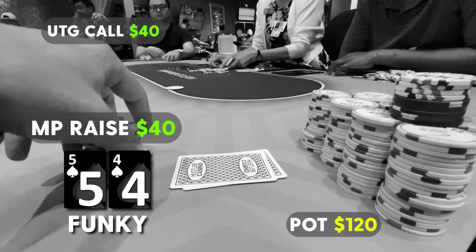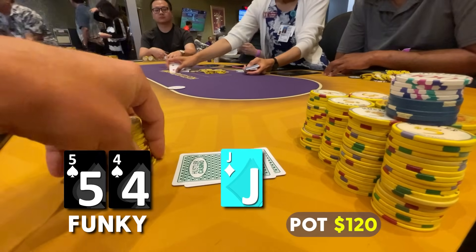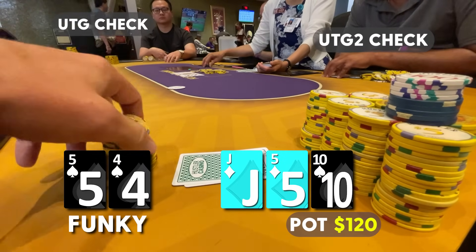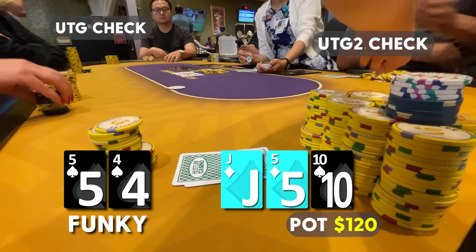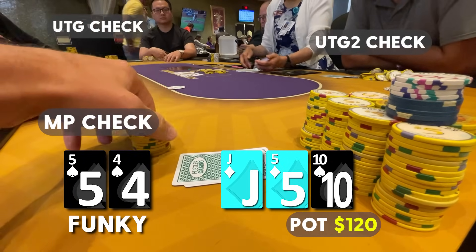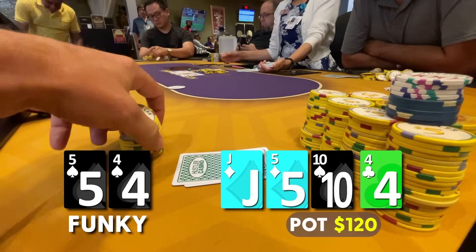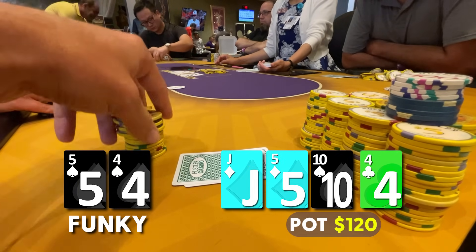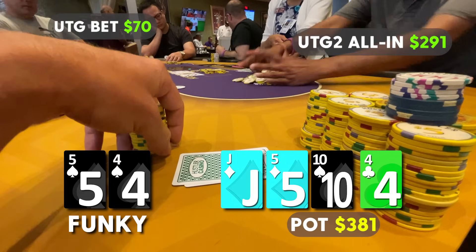Under the gun and under-the-gun-two, the maniac guy, both call. Big pot has blossomed and we flop jack-ten-five rainbow. When it checks to me, we just check back — no reason to bet this board since it hits our opponents' ranges a lot and no need to bloat it with bottom pair. The turn is pretty magical — the four of clubs. This card is great for us because it really hides our two pair. When under the gun bets $70 and then under-the-gun-two goes all in for $300 — holy shit, that's kind of scary.